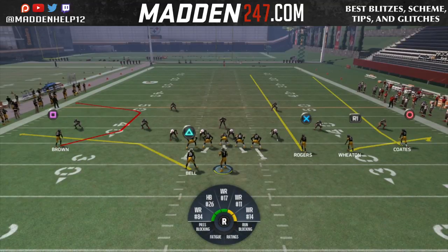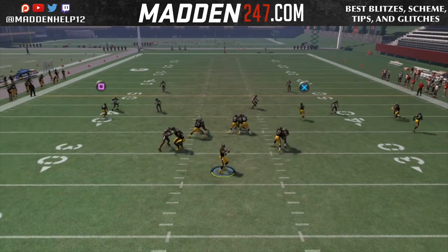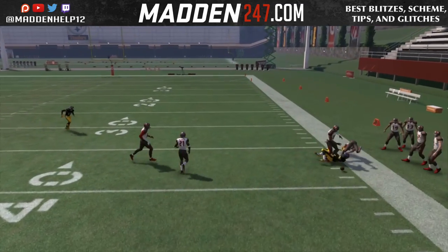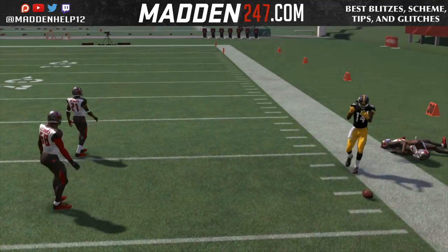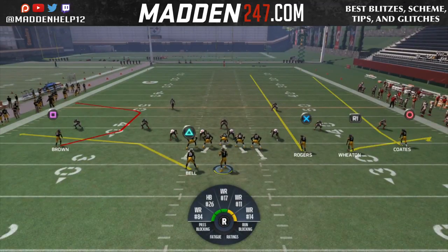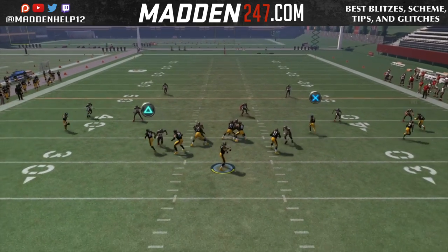What you want to do is have your far outside receiver on a fade. And you see as soon as he passes that corner, we can throw a bullet pass at about a 3 o'clock pass lead if you're on the right side of the field, and a 9 o'clock pass lead if you're on the left side of the field.